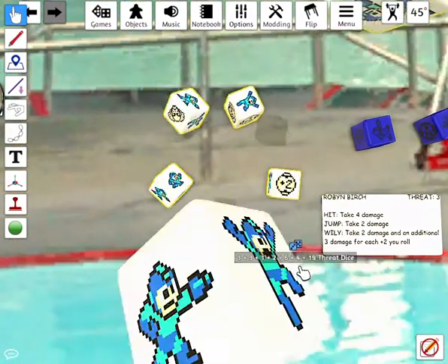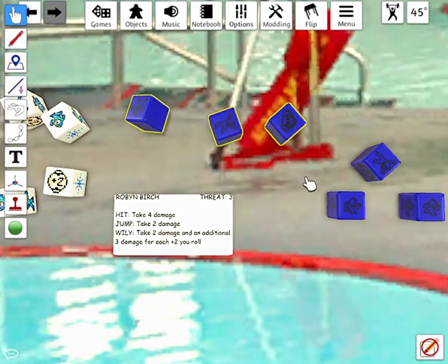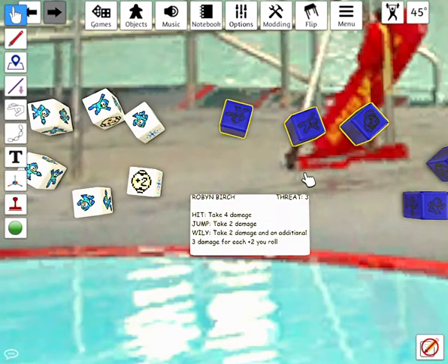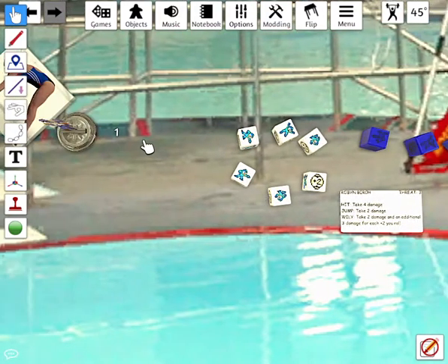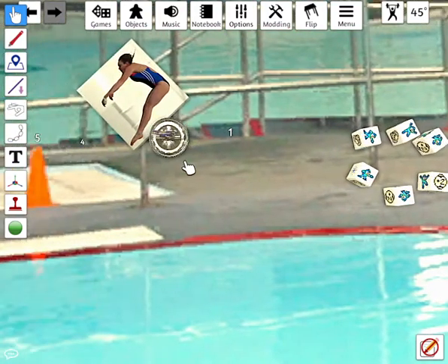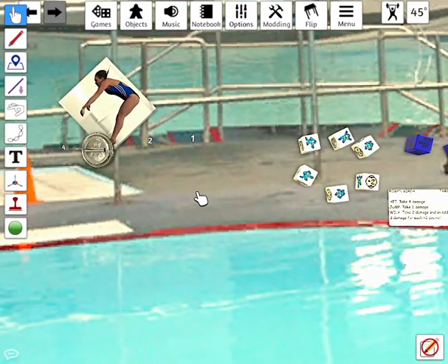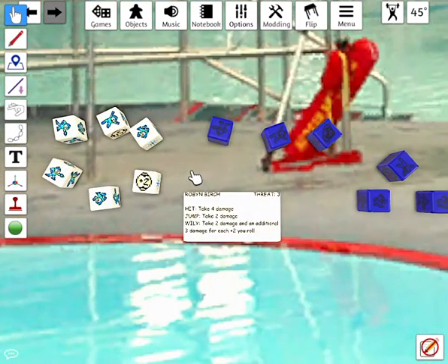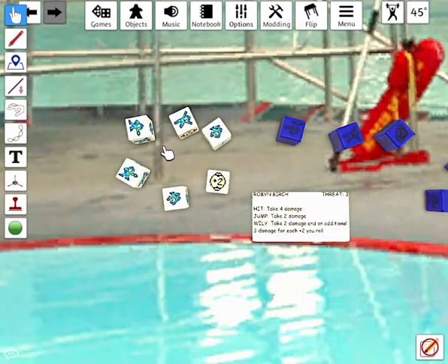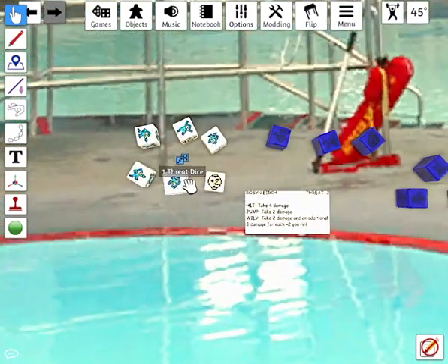It's Wiley's turn — does nothing. Robin Birch rolled a Wiley and a jump. Two damage for the Wiley — Dr. Wiley is down to nine... seven health. So Dr. Wiley is down to seven health.